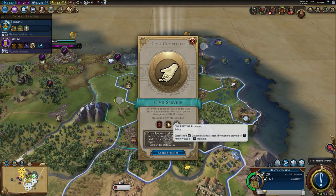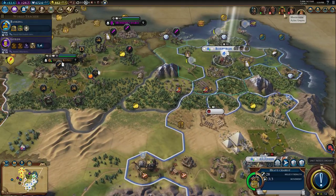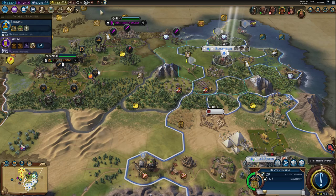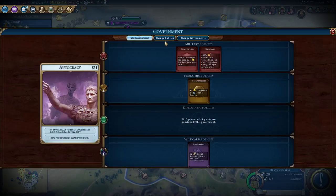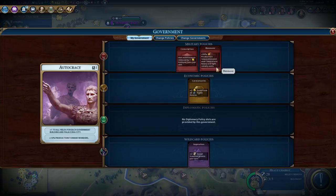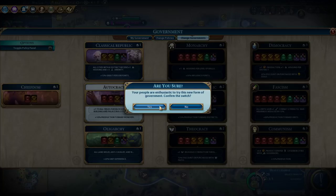Civil Prestige policy: established governors with at least three promotions provide plus one amenity and housing; plus one amenity for cities with garrisoned units. That's actually really good. I always mess up the government tab. We could change government - autocracy maybe, or something else. Unit maintenance reduced by one is so good. Oligarchy is probably what we should do - I'm going to change over to oligarchy.